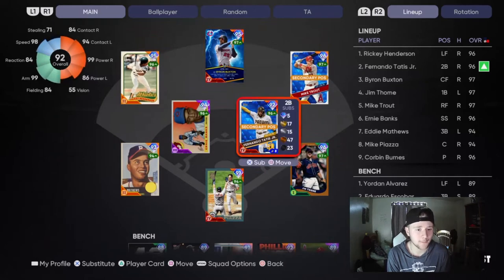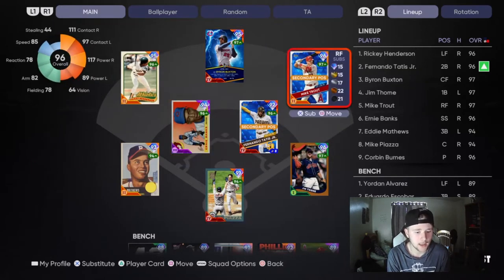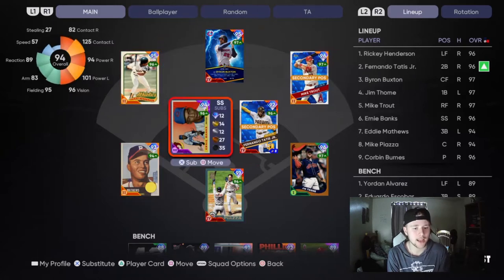Mike Piazza is up to Parallel 4. Mike Shroud is up to Parallel 2. Ernie Banks is Parallel 3. No new additions to the bench.